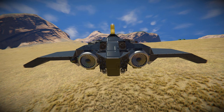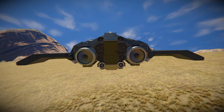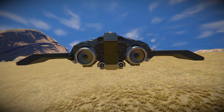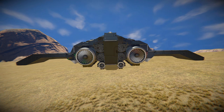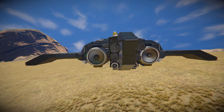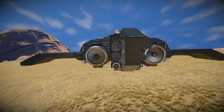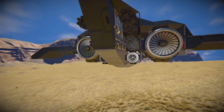The Gatling guns are surrounded by some lovely dark steel blocks. On the left and right hand side we can see our large atmospheric thrusters to give us nice speed on a planet, so we don't have to rely on hydrogen thrusters and waste precious fuel. There's also a camera to help aim the Gatling guns more precisely, and just below that two rotors with no rotor heads acting as decoration.